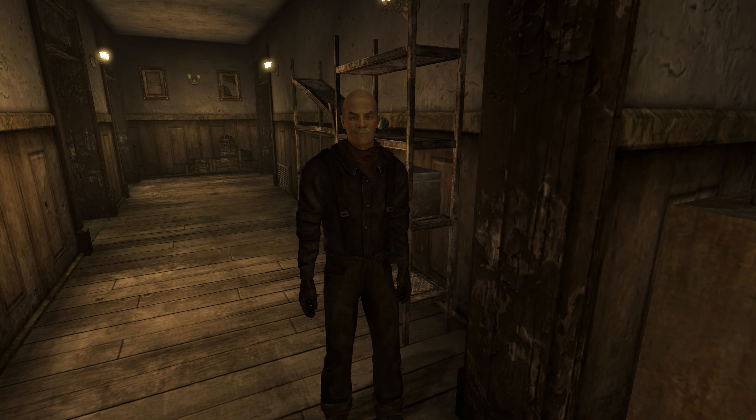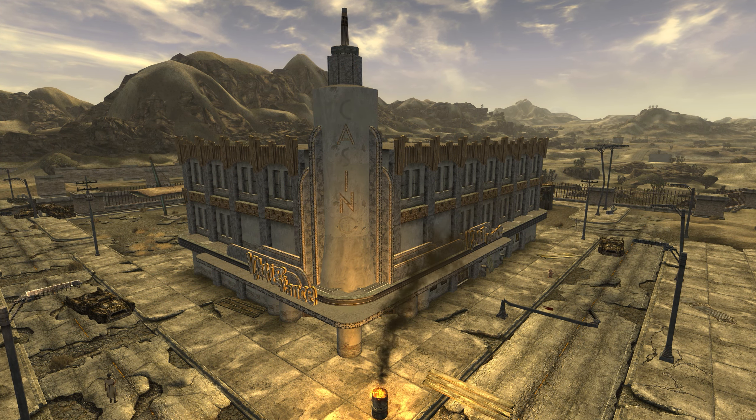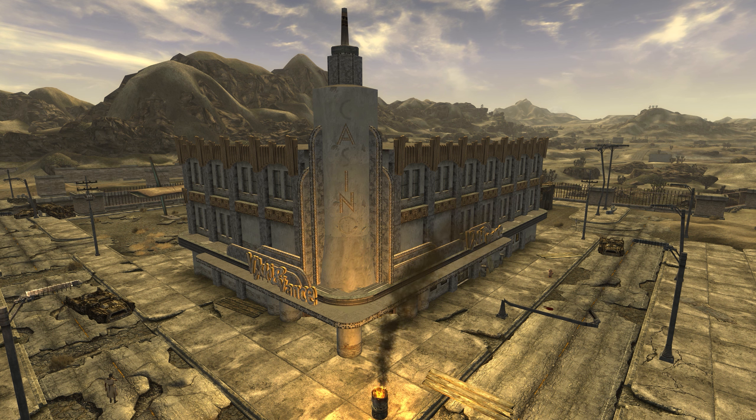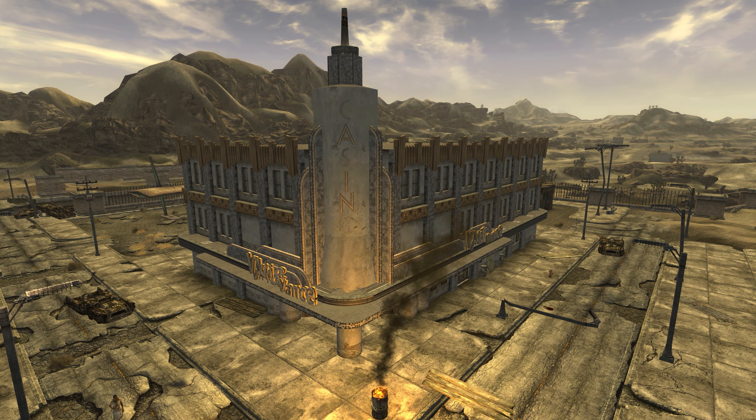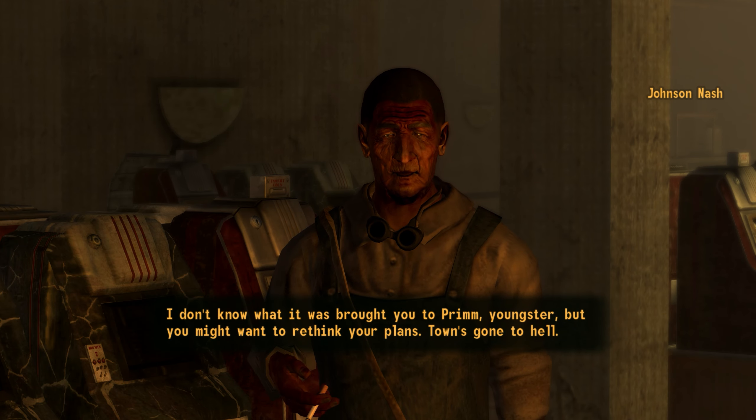Miraculously, they had survived this attempted murder and were now hunting down the man responsible, both to reclaim the platinum chip and to make him pay. After encountering a few of the unfriendly convicts, the courier made their way into the Vicky and Vance Casino, where most of the town's remaining citizens were held up.